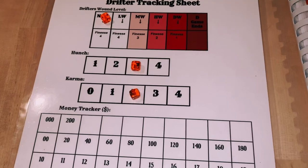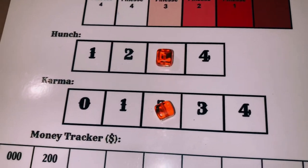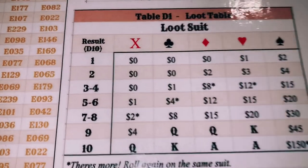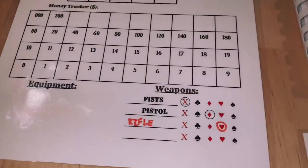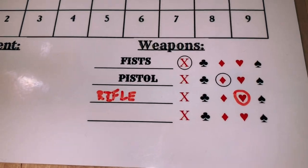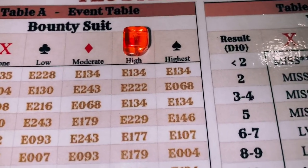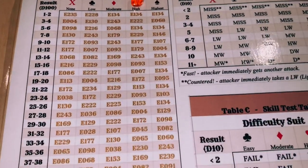I have already performed character setup for The Drifter because you have to roll for your hunch — I rolled a three. Your karma always begins with two karma and you start with a wound level of none. I also rolled under the X column on the loot suit table to determine any starting items or money. I didn't roll any money but I did roll a rifle, so we start the game with a rifle. I rolled to determine the starting bounty suit, and The Drifter today starts with a high bounty suit, so we roll on that column to determine our events.